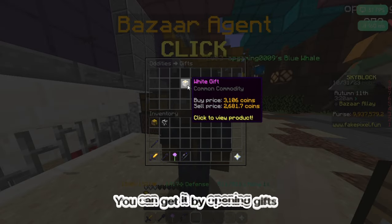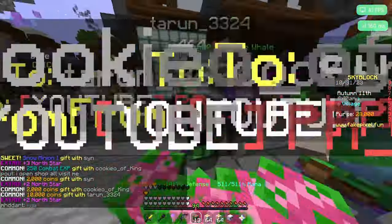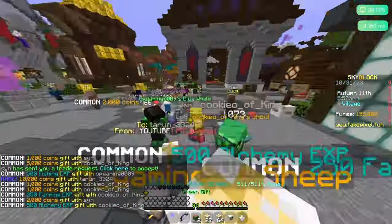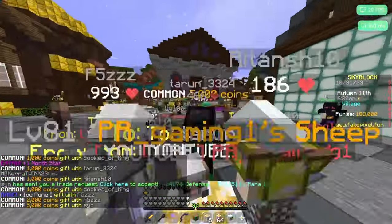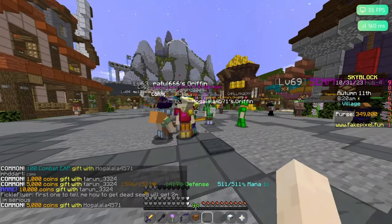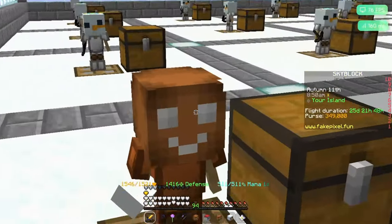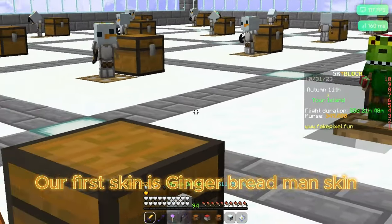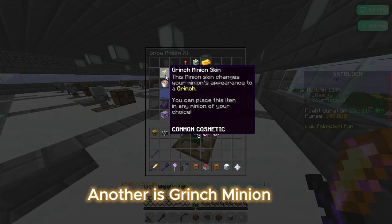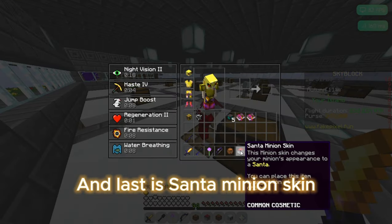You can get minion skins by opening gifts. Let's open some gifts. Let's see all three minion skins — our first skin is the Gingerbread Man skin, another is the Grinch minion skin, and last is the Santa minion skin.